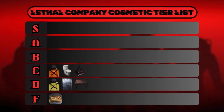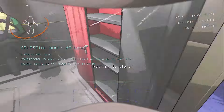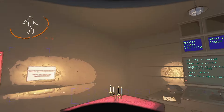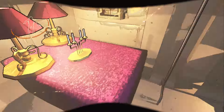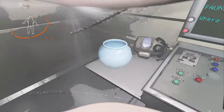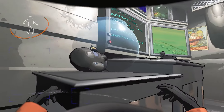Moving on to B tier — I'm going to put the green suit here. The green suit is pretty cool, it's just a color reskin but it's cheap and a better color than the orange and yellow suits. B tier. Also in B tier is the romantic table. The romantic table is the same price as the record player, but I think it's slightly better — you can turn the candle off and on, and just like the regular table you can use it to display items and decorations. B tier. Last in B tier is the goldfish. The goldfish is cheap at only 50 credits and while you can't interact with it, the fish will swim around, which is pretty cool. It's a little pet on your ship — why wouldn't you buy it? B tier.